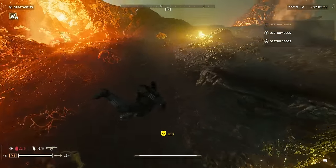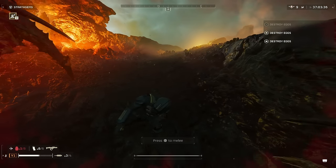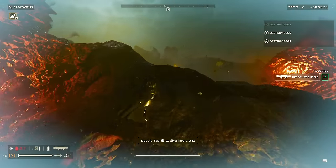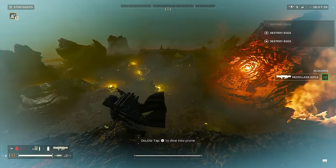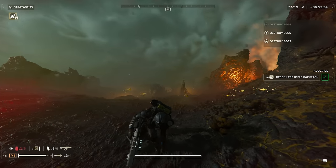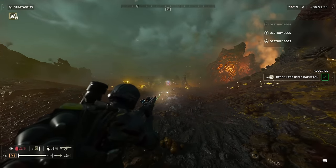This weapon doesn't have any special mechanism that allows a faster reload, so if you reload with some ammo still in the magazine, you can't utilize that to cut down on reload time. It's around 2.5 seconds to actually reload this, so that is one advantage that the Slugger definitely has over this.